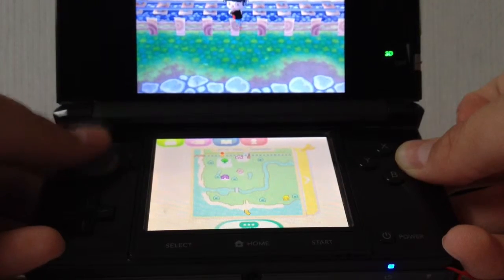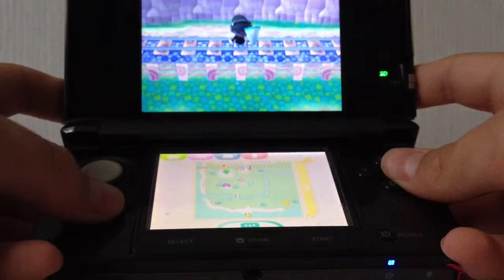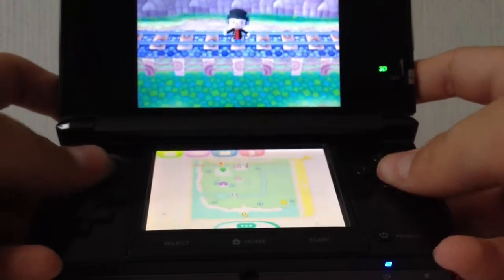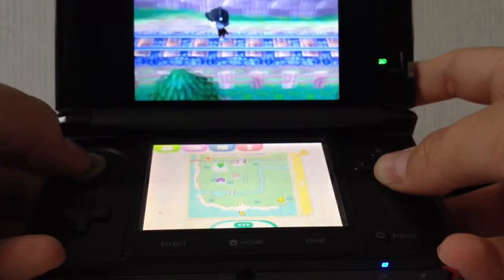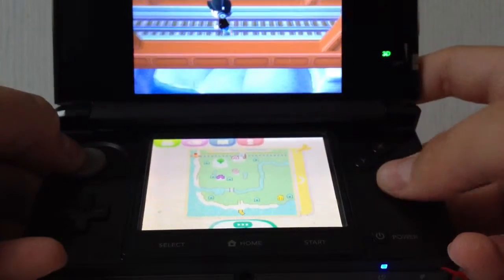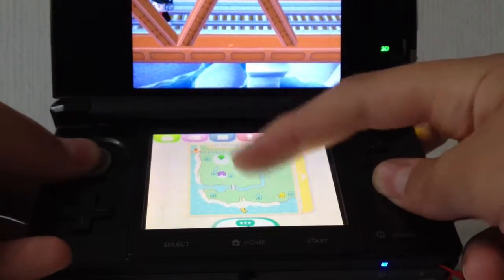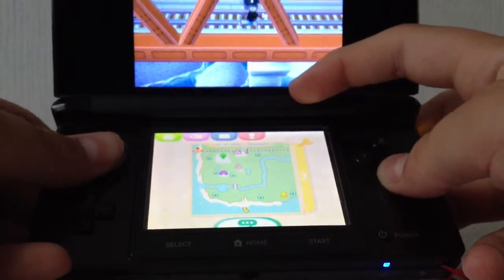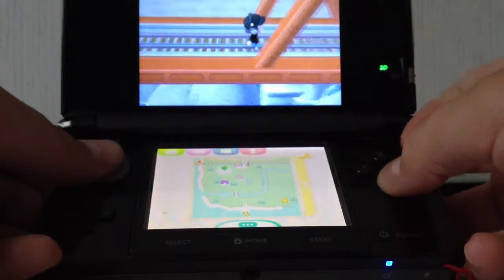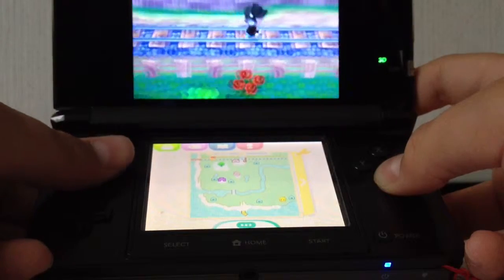And then you get on top. Then you just go forward and you can release your net — switch your items — and then you can run around. You can go on your red iron bridge, which you can use to do another glitch where you can go under your town. I don't recommend it though. It's hard to get out of.